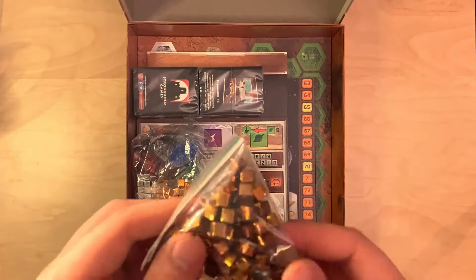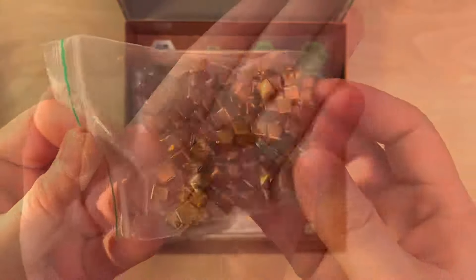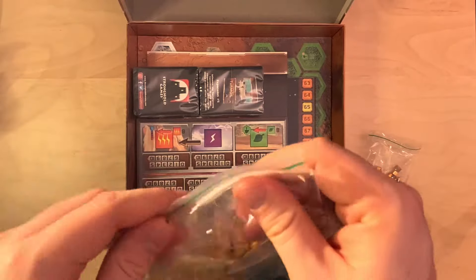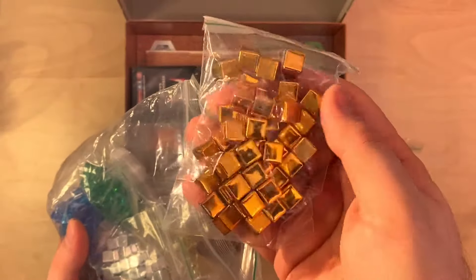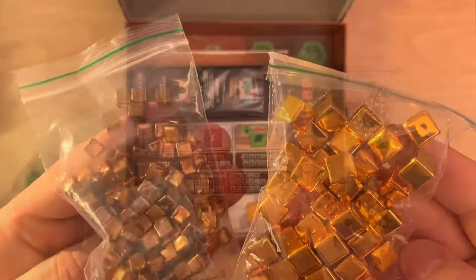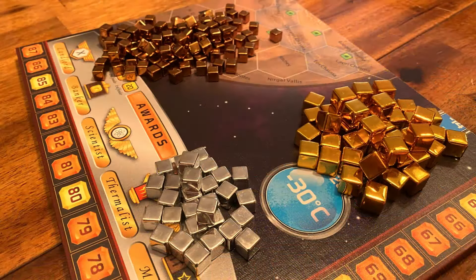As soon as we open the box we can see some cubes used for production. The small cube represents copper and counts as one credit in the game. Then we have another package full of cubes: gold cubes which count as 10 credits, and silver cubes which count as five credits. There are fewer gold cubes than copper cubes. These are the three resources you'll be using in the game to build projects.